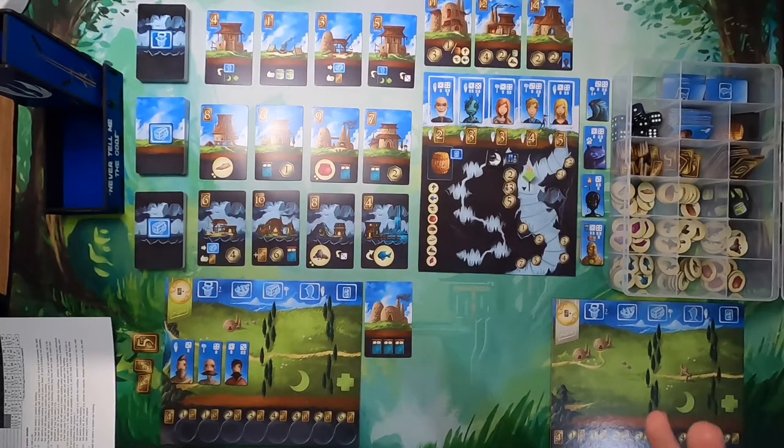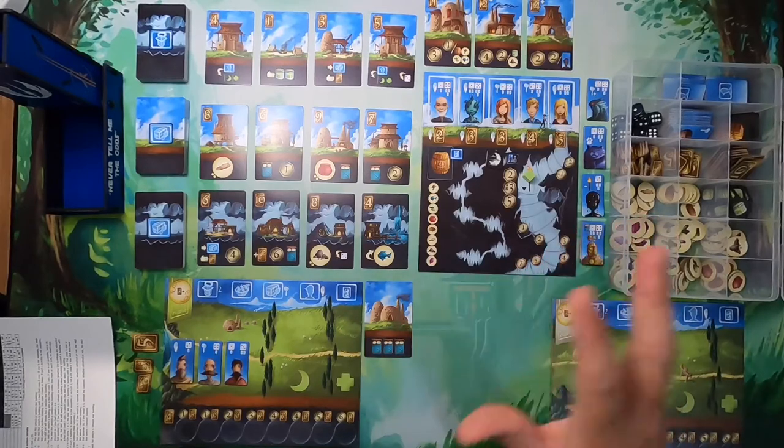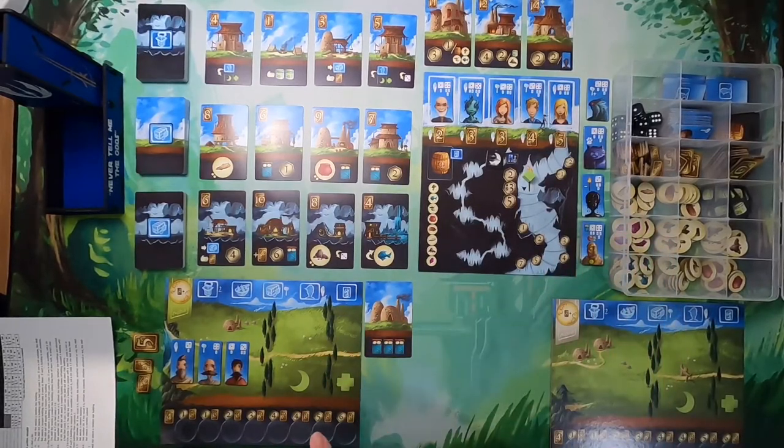Today I want to talk about Above and Below. I'm going to cover the rules of the game and then cover a solo variant — similar to Batman Gotham City Chronicles, this is a fan-created variant, not an official Ryan Lockett or Red Raven Games solo variant. I think it works and has a lot of merit. Then in our next video I'll do a full playthrough using that solo variant along with my additions, and you guys can judge whether it functions well as a solo game.